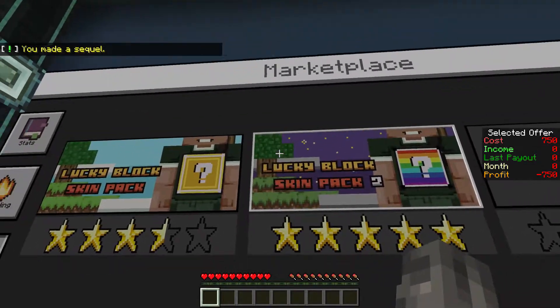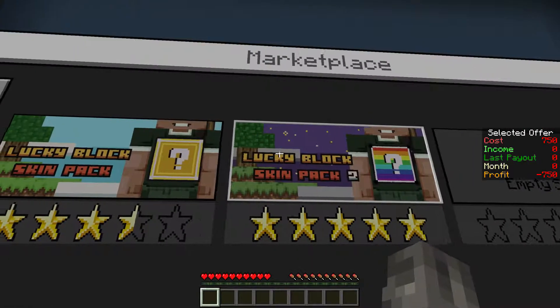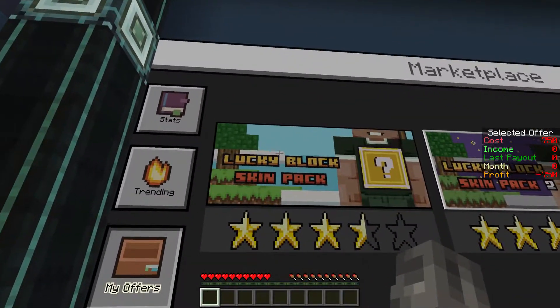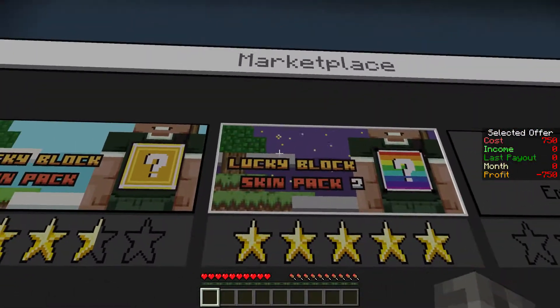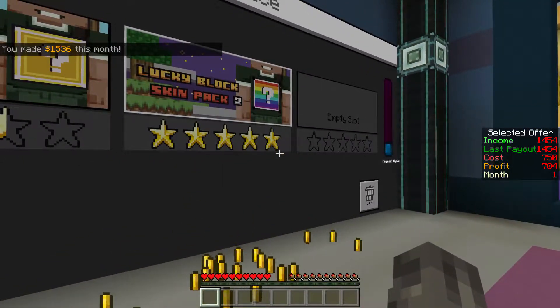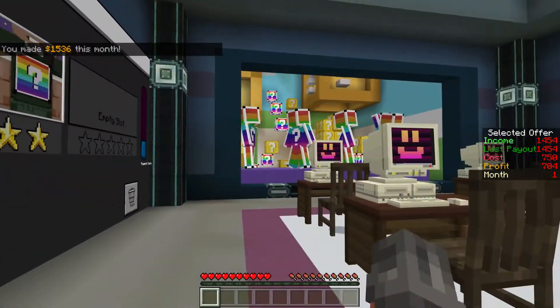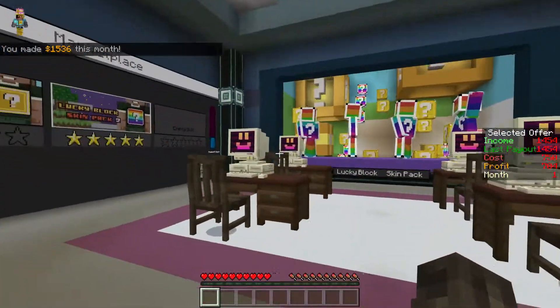The only thing is you need to make sure the top thing is the same too. For example, if this was Vanilla Lucky Block Skin Pack, I would need to make Vanilla Lucky Block Skin Pack 2, because vanilla and nothing are different. So keep that in mind. Thanks for watching.